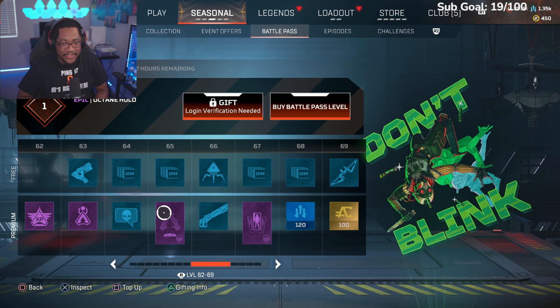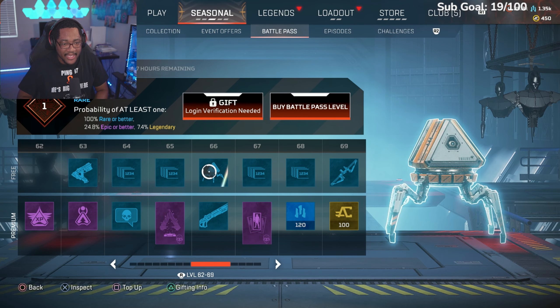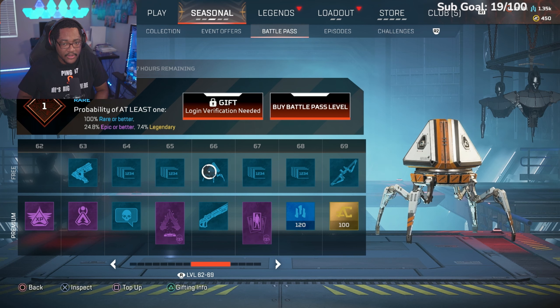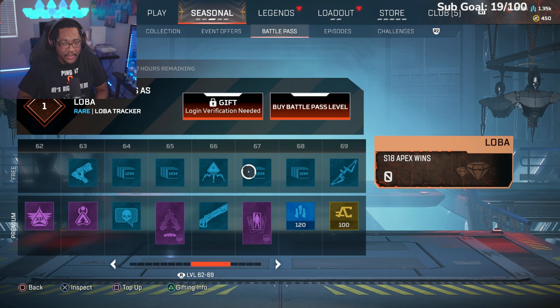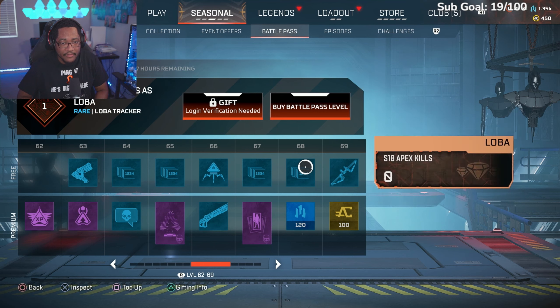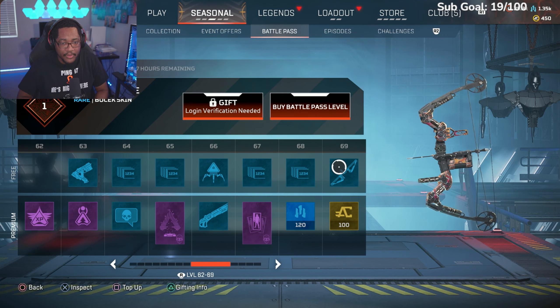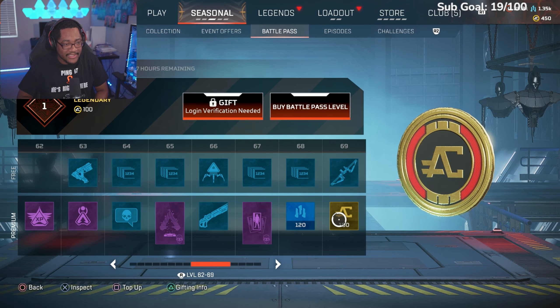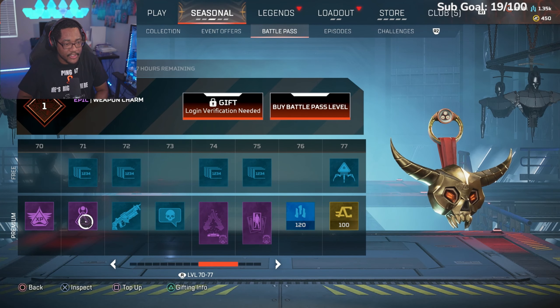Massive skin — whatever, these rares are whatever. Another pack, Loba Season 18 wins, Octane frame — this one looks cool. Crafting metals, Season 18 Loba kills, more coins at level 69. You get another 100 coins at battle pass level 69. Level 70 — more XP.